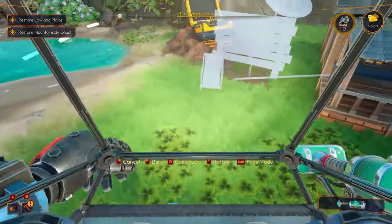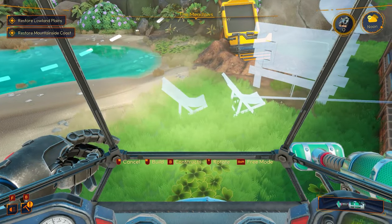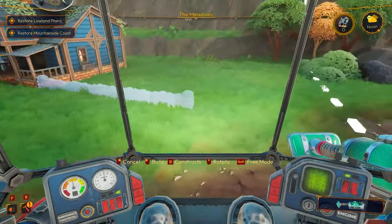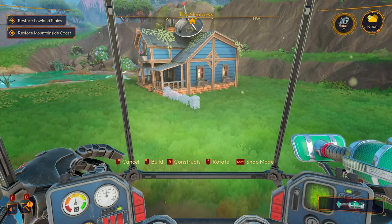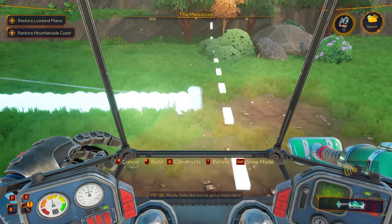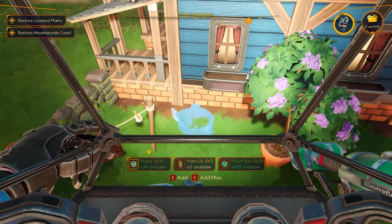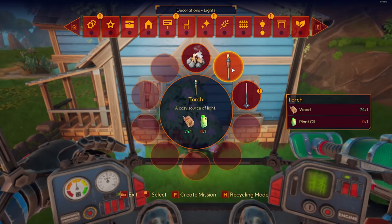You can paint near enough everything, mech included, and I've found about 15 different versions of the mech — all these parts can be mixed and matched and painted whichever colour you want. As for the farm itself, you can make this as huge or as small as you like, and there are so many decoration options I couldn't unlock them all before needing to stop to write this review.